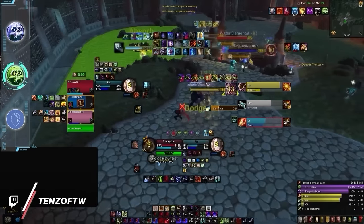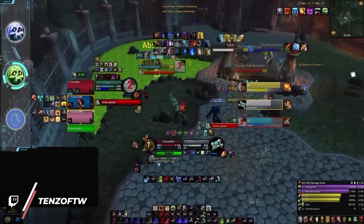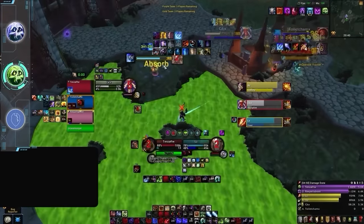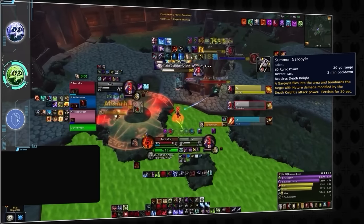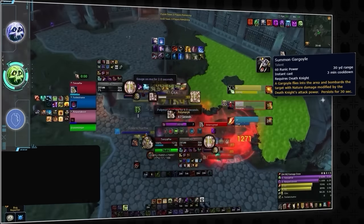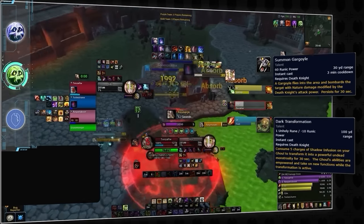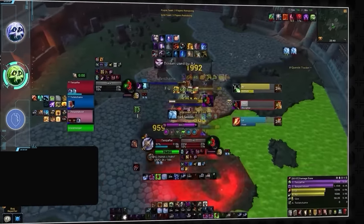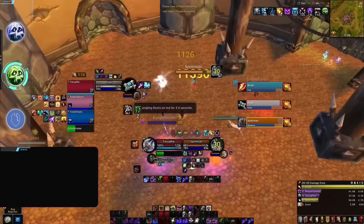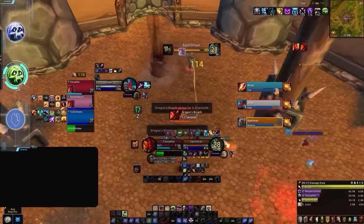Most death knights will be playing Unholy, which is definitely a meta spec throughout Cataclysm. Unholy DK plays a very similar role compared to its debut in Wrath of the Lich King, having good sustained AoE pressure while also having strong sustained burst during Gargoyle. And now with the addition of Dark Transformation, Unholy has an exceptional amount of damage coming from their pets. Unholy DK is a great spec to pair with any high-tier DPS who either has a mortal strike effect or insane damage.